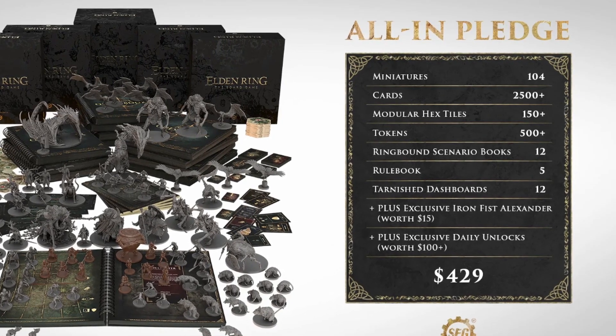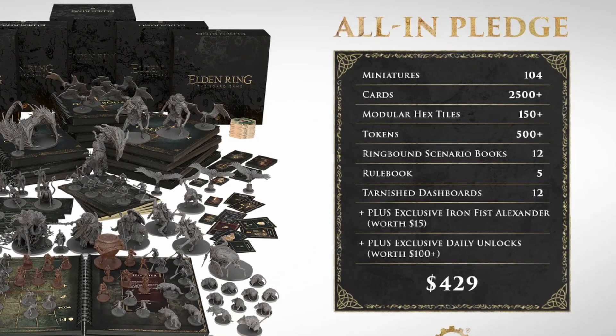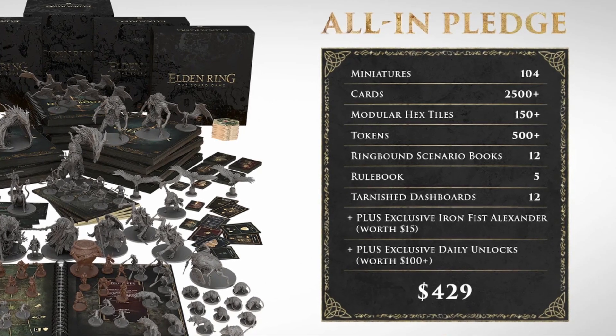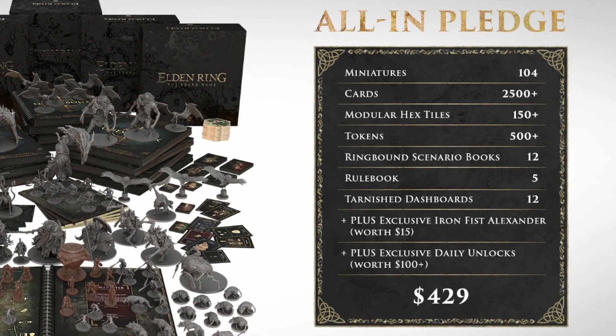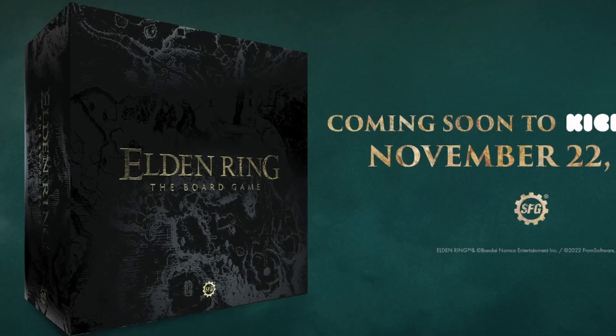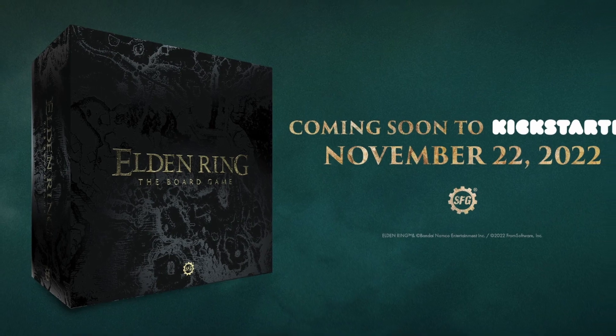There's a mountain of content here that combines into well over 90 hours of play, and to think, this is only the beginning. Elden Ring seems to be a long play for Steamforged, and they plan to release new content, new areas, and new adventures for years to come. All pledges at any level will come in collector's edition boxes with gold foil and gloss varnish finish.